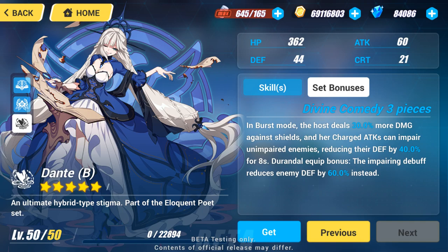The three-set ability enables her charge attack to impair enemies, lowering their defense by 40% for 8 seconds. When equipped on Durandal, enemies lose 60% of their defense instead. It also grants the host a 30% increase in shield damage when in burst mode.